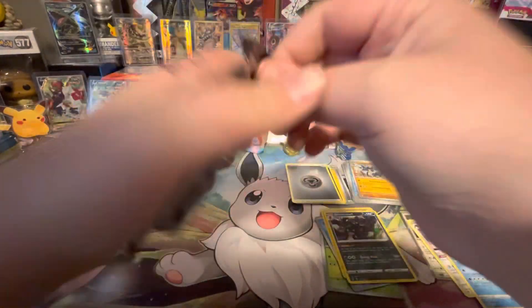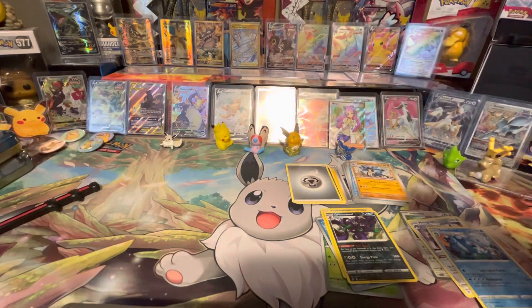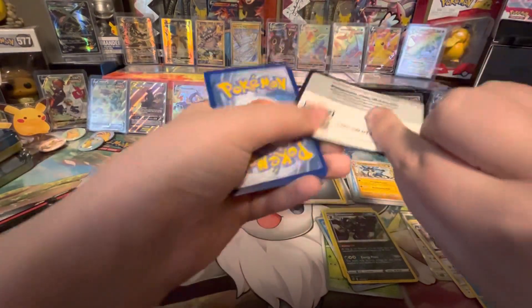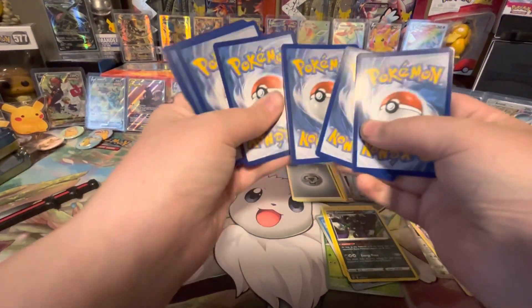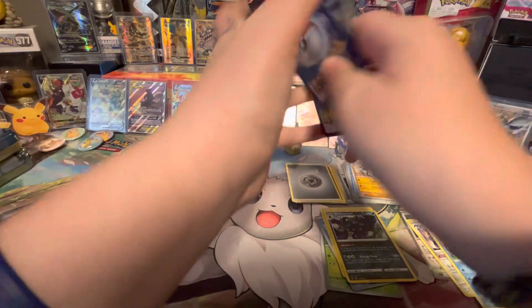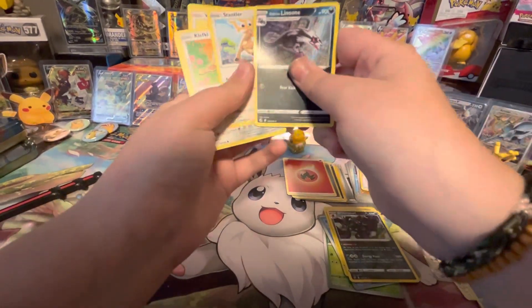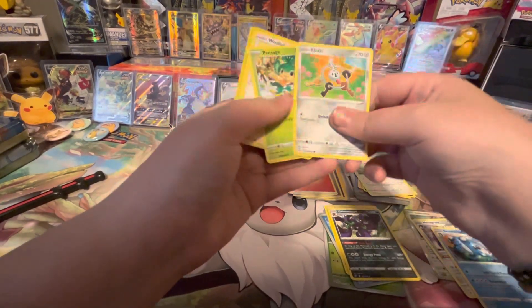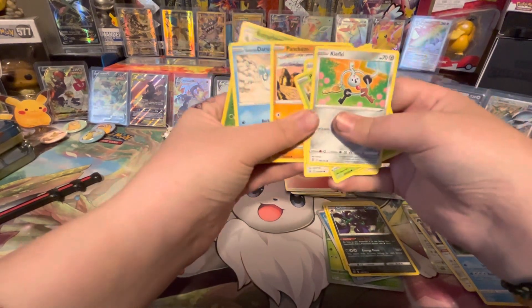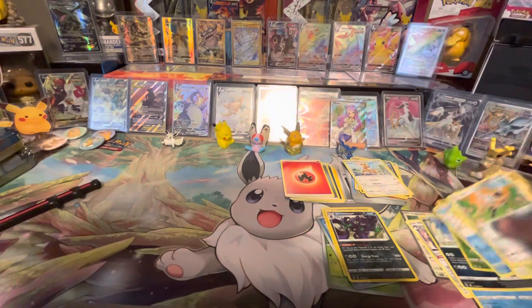Okay, now we got Fusion Strike. Hopefully we can get something out of Fusion Strike. Doesn't look like we're gonna though. We got Fire Energy, Farewell Bell, Galarian Linoone, Stantler, Clefairy, Pan Sage, Wooloo, Pancham, Darumaka, Butterfree Reverse, and Absol non-hollow.